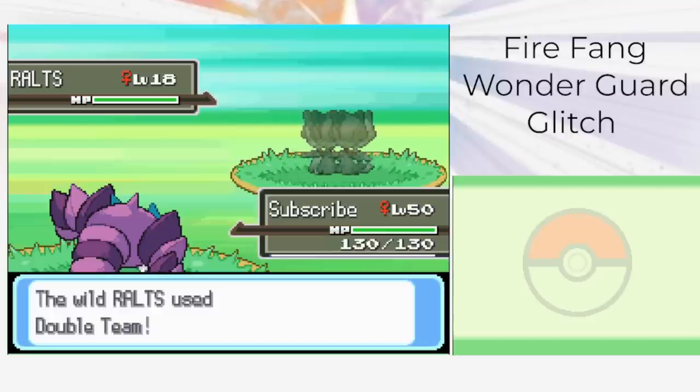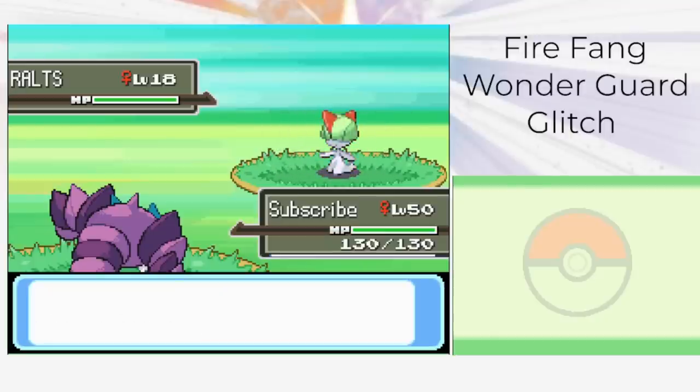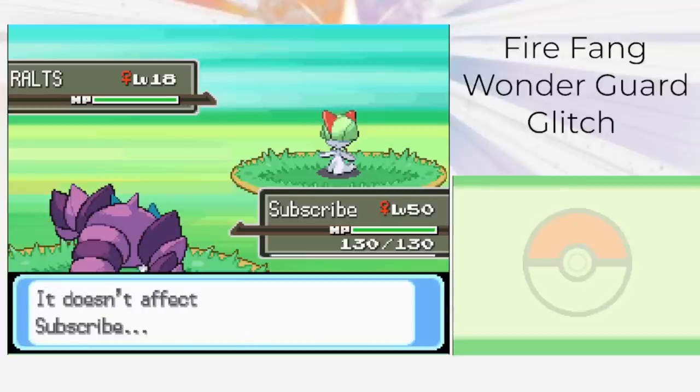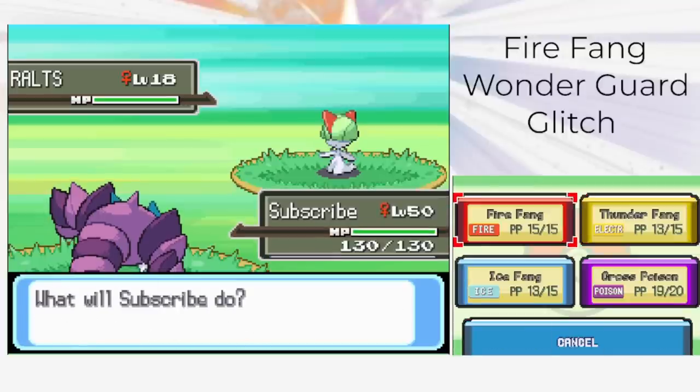You probably wouldn't know because the only Wonder Guard Pokémon in the game, Shedinja, is already weak to Fire. But we can prove it by testing it versus a Pokémon with Trace — in other words, testing it versus a Pokémon who can copy Wonder Guard.